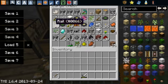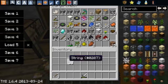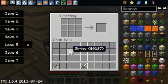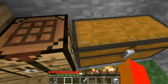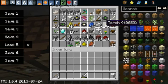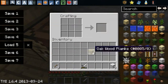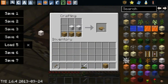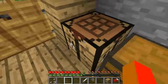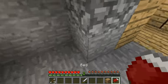Now today we're going to make a bed so we can actually sleep at night. How? Cause I can't find any sheep around. Well, I forgot that you can make wool with string. And yeah, I found an abandoned mine shaft. And now, bam, we finally made a bed!